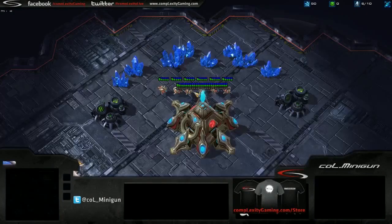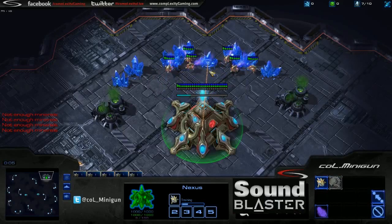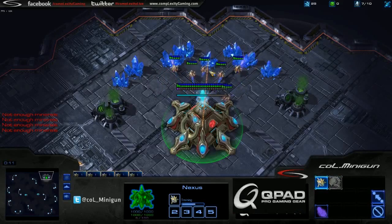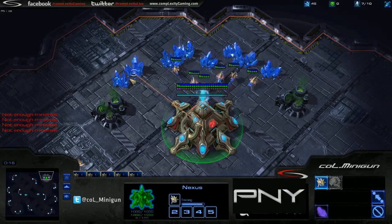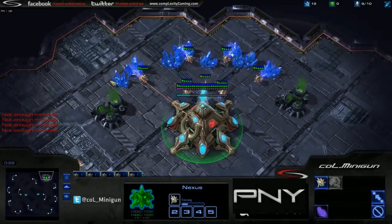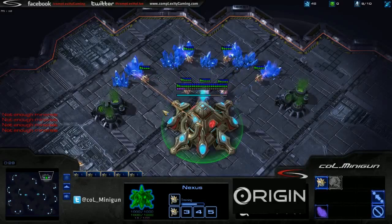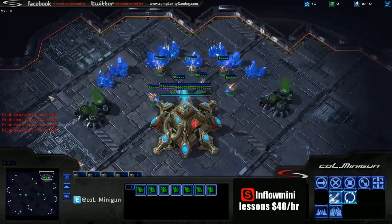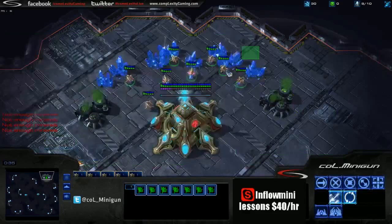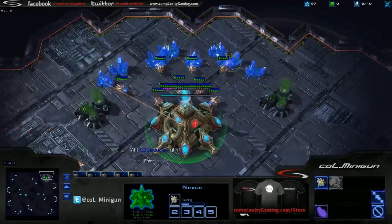Alright, so the map is Daybreak. I would say it's a pretty balanced map, but if anything I think it favors Protoss. Protoss usually excels in the late game, so any map that is large and allows them to get to that late game is usually a pretty good map for Protoss. It has that easy third. It can be somewhat easy to drop the main due to all the airspace, but if you're using Observers correctly you should know if it's coming, so it's not too bad.